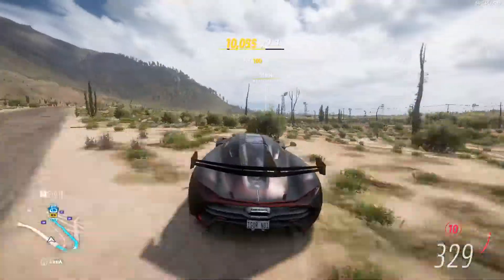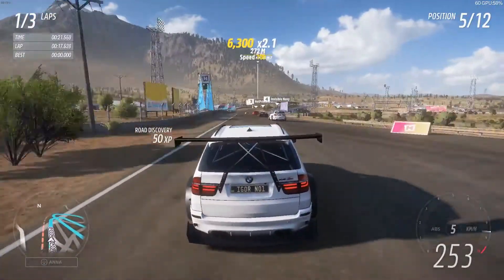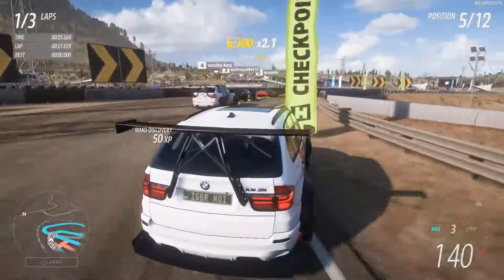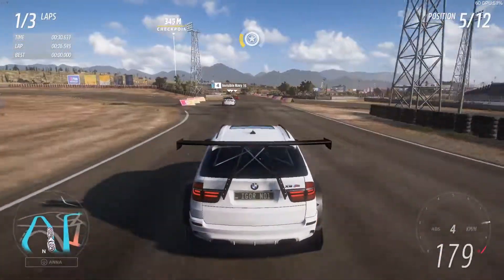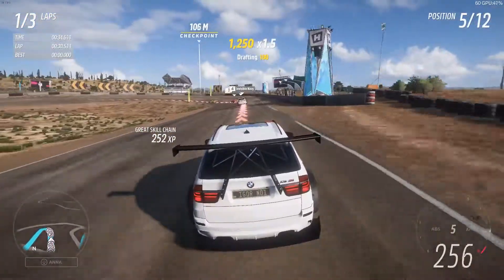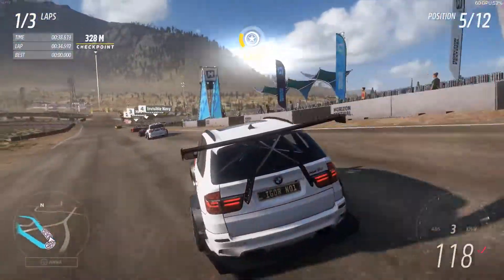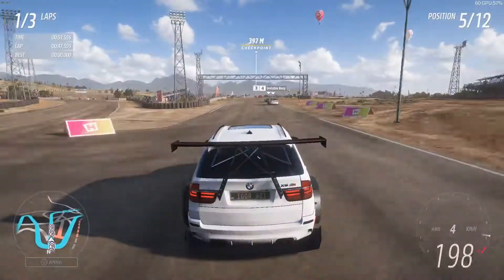350 kilometres an hour on sand with slicks — is that real? This is a properly OP car, I'd say. I think we picked a good one here. Oh yeah, this is a nice racetrack — it's got a banked corner, it has a few features like Zandvoort.